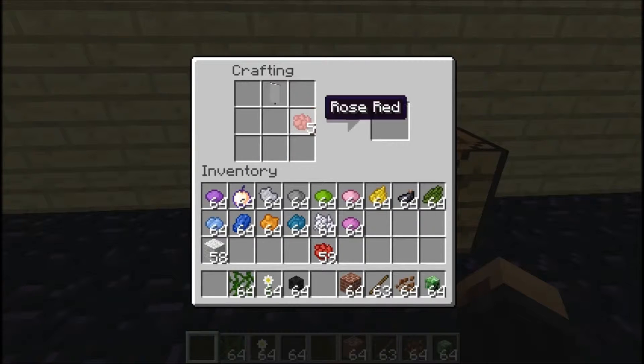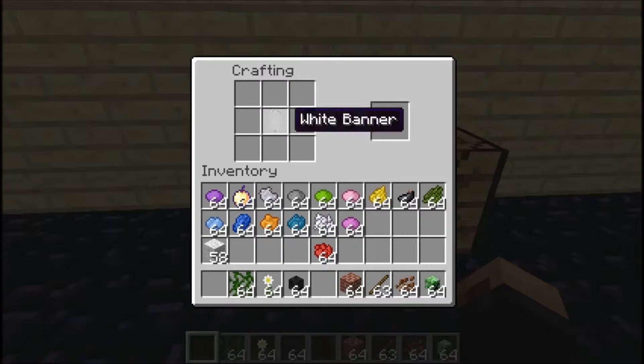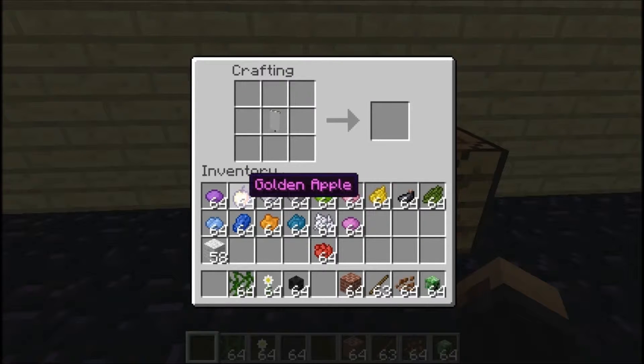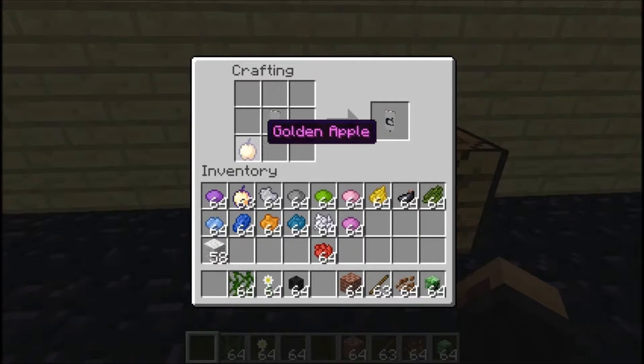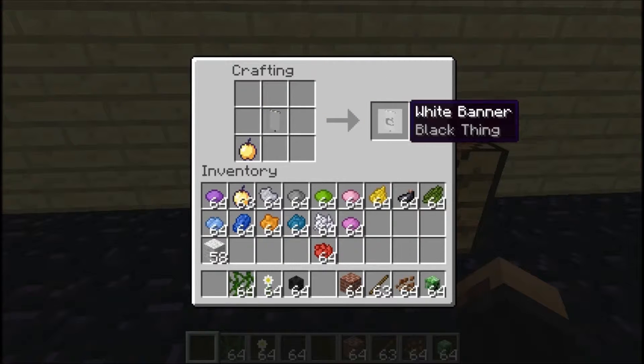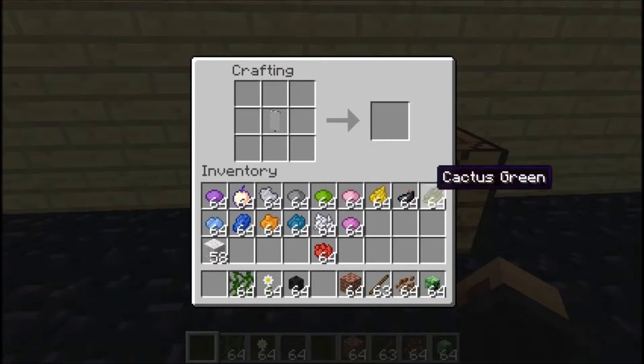That design can be any of these dyes, I think, except — oh wait — you get a Mojang symbol if you put a golden apple anywhere in there. And you can obviously change the color of the banner you do it on, as you saw over there on the side of the wall.